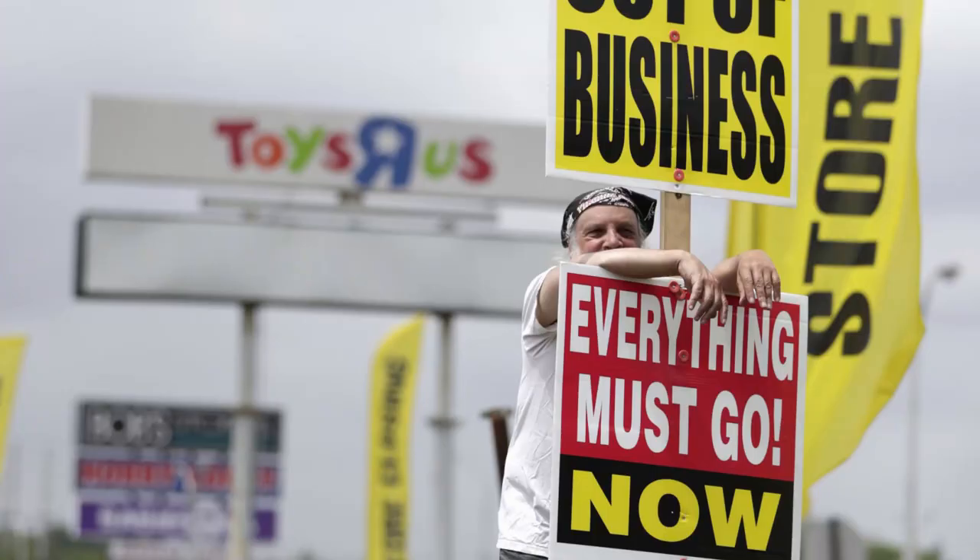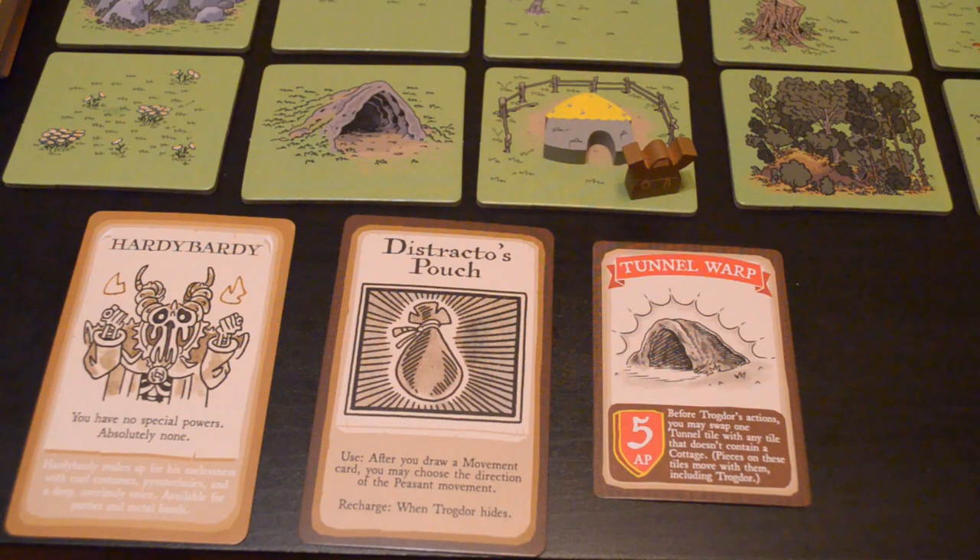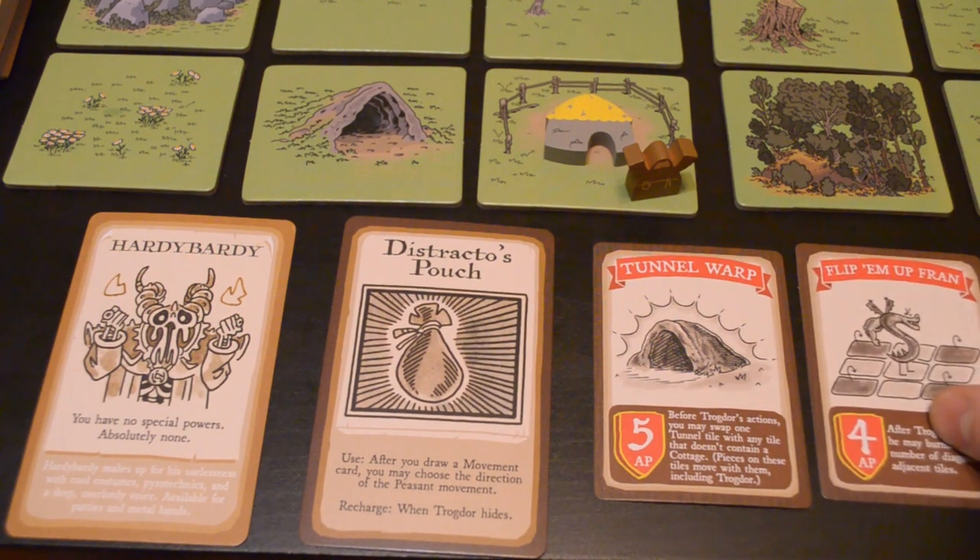From the countryside, to the thatchery of cottages, to the peasants — it's like the clearance sale at Toys R Us. Each player will start with an action card, and then on their turn they'll draw a second action card, and they get to choose which one to use.